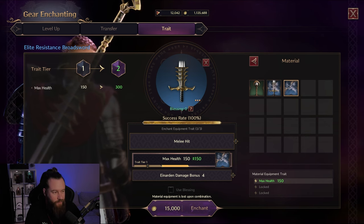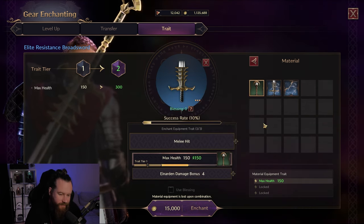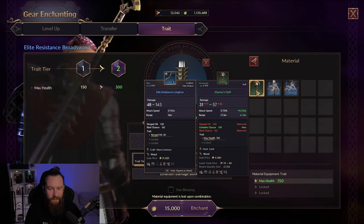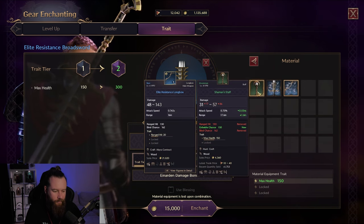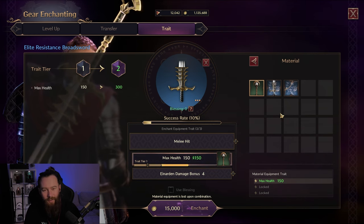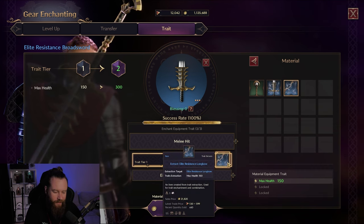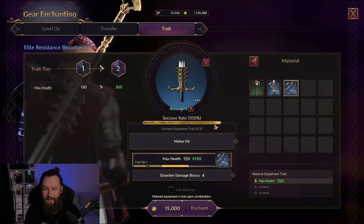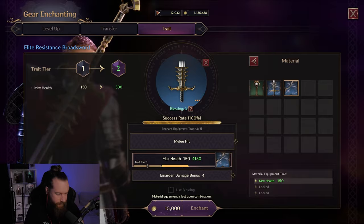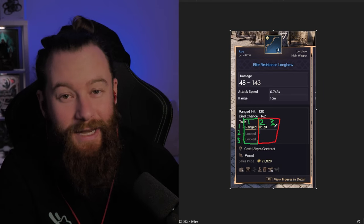The TLDR is your level one needs to be the same weapon. If we then want to go to level two, we can use any max health trait from any weapon. I have one here on my staff — this gives you a percentage chance. I have a green staff with max health, a blue sword, and a green bow. I can use the green staff for a 10% chance to upgrade my max health, or spend more to get a blue trait and have a 100% success rate. This scales up — if you have an epic trait and want to upgrade it, you need an epic trait; the blue becomes the 10% chance. Level one needs the same weapon. Level two and three can be any weapon as long as it's the same trait.